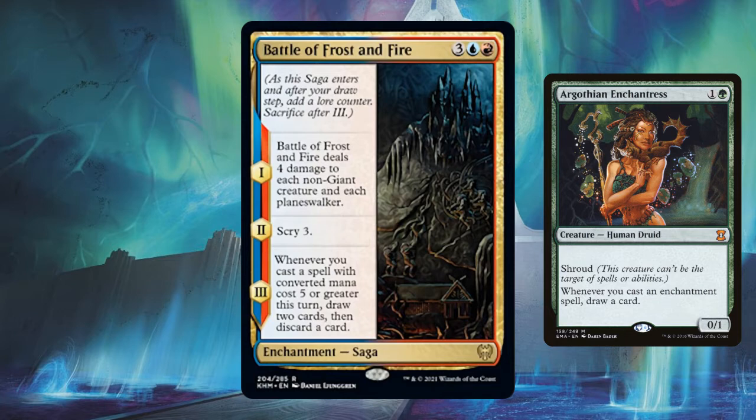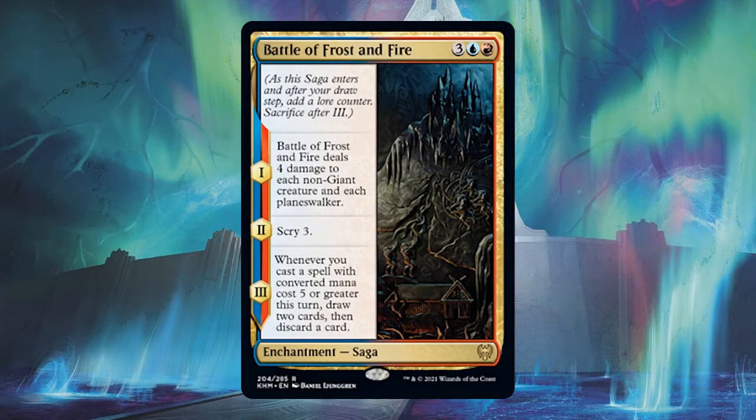Sagas are typically temporary — we can fix that, but we'll talk more about that later. Sagas will do a few things spread out over a few turns generally, and then they go away. Let's use Battle of Frost and Fire as an example. Notice that sagas have rules text in the upper left part of the card. A saga enters the battlefield with zero lore counters on it, and it gets a lore counter immediately when it enters. Whenever a saga gets a lore counter, the ability associated with that counter — called a chapter — will get added to the stack. For Battle of Frost and Fire, the first chapter deals four damage to each non-giant creature and each planeswalker on the stack.